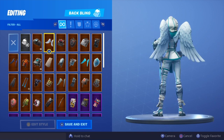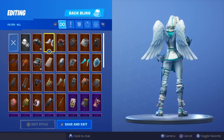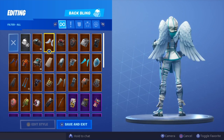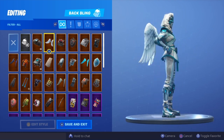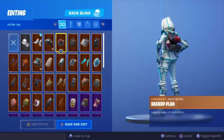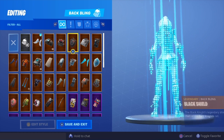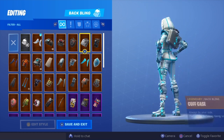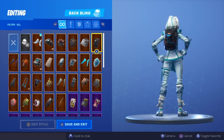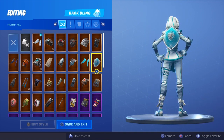The first bat bling we have is Altitude — personally I don't like it. Arc Wings is up next. In my opinion Arc Wings was a really universal bat bling, but I'm not sure how I feel about it with this skin. You know what, I'm going to favor it — it goes, I just don't know how I feel.